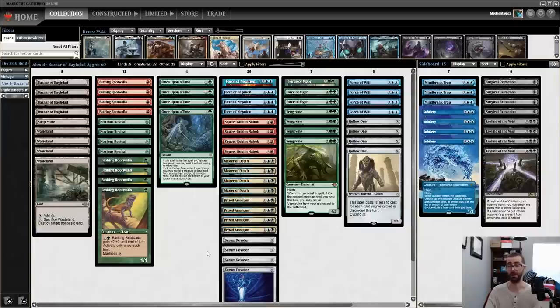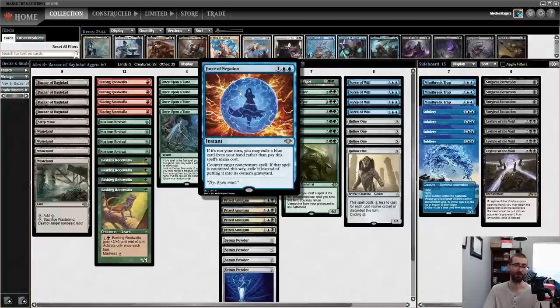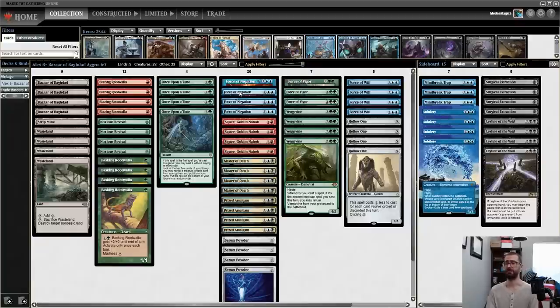The sideboard is incredibly pointed here — we have eight cards for graveyard-oriented decks like Dredge and seven cards for unfair combo. I'm thinking about Subtlety, a card I haven't really played with before. When it enters the battlefield, you choose up to one target creature, creature spell, or planeswalker spell, and the owner puts it on the top or bottom of their library. It can be a fair counterspell versus creature decks. With that, let's hop into some matches and play some high-octane, high-power Magic today.